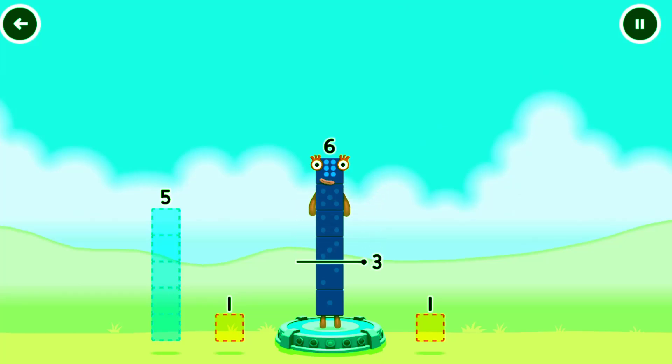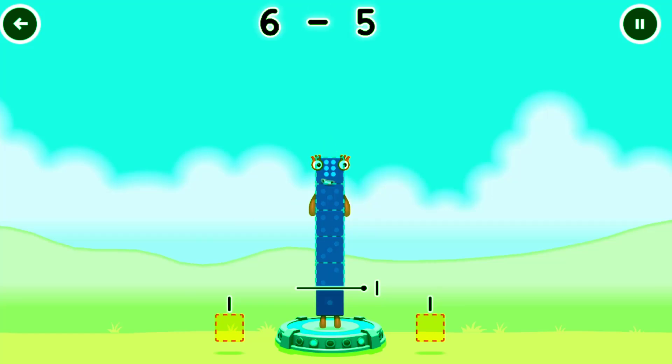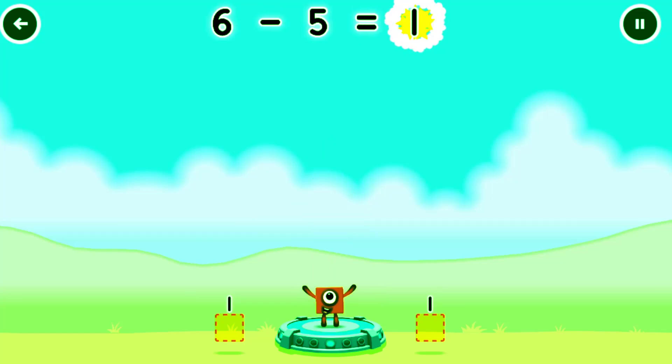Take number blocks away from six to leave one. Drag an outline onto the middle to take number blocks away until you have just the right number left. Five. You've solved it! Six minus five equals one.